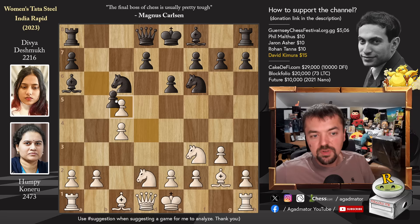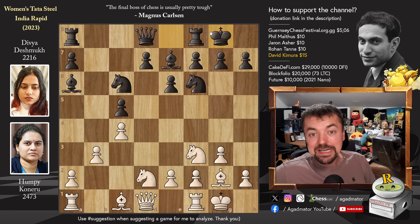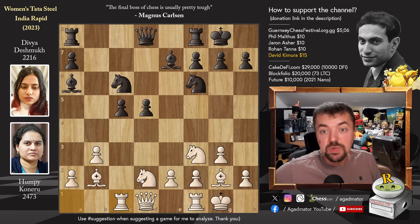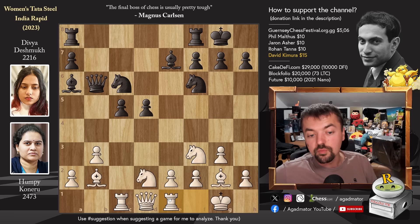Now we have b captures on c5 and we have castles. Bishop to e7, also preparing to castle. Pawn to b3 — Humpy wants to fianchetto the dark-square bishop as well. Castles and bishop to b2. We have pawn to d5, striking in the center. C captures on d5, e captures. And now there is a game where rook to e1 was played, but here we have the immediate rook to c1, and it is now as of move 12 that we have a completely new game. Divya continues development with queen to b6. Now the rooks are connected and ready to be put on useful files. And rook to e1, getting off of this diagonal, so now you can advance the e-pawn.